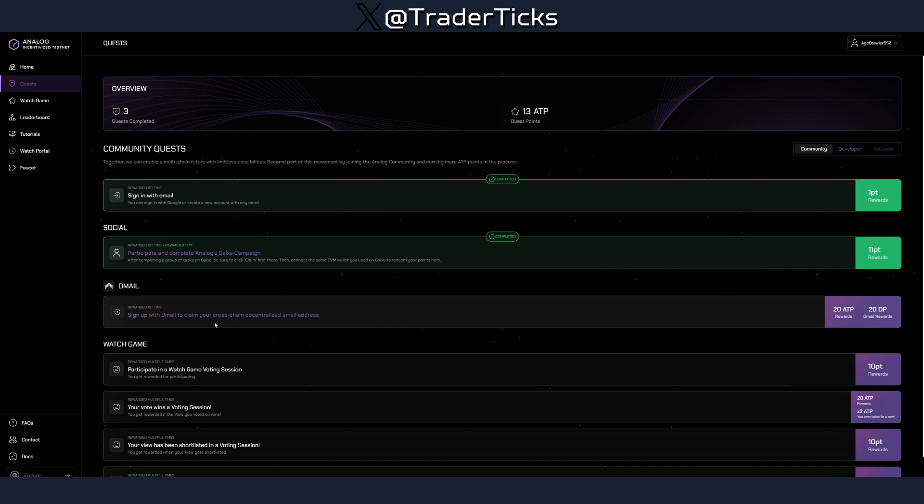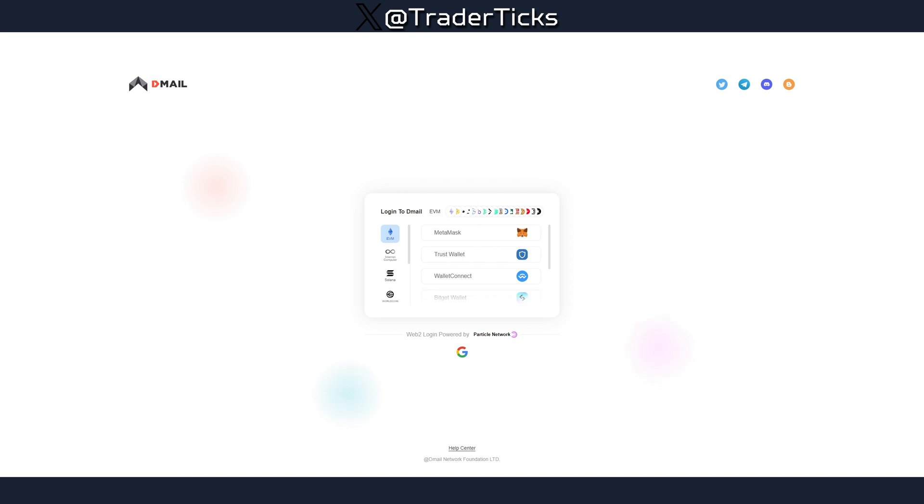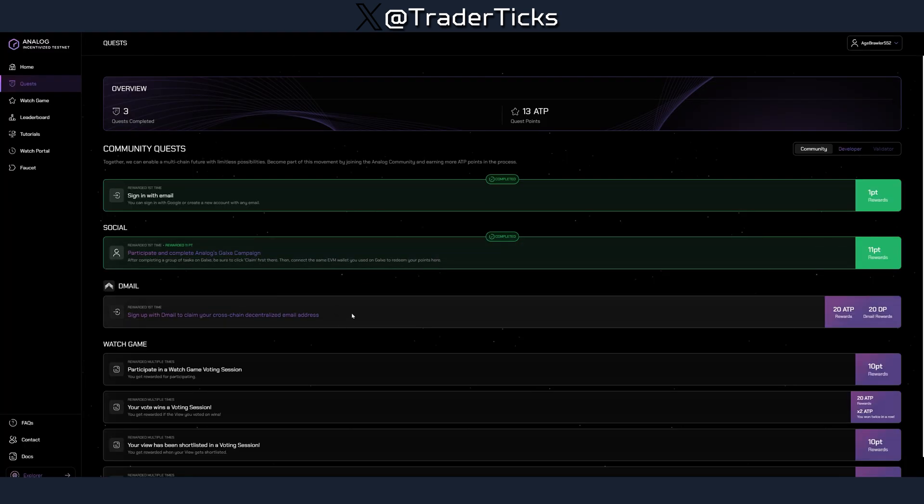There is also a new quest that just appeared: sign up with your email to claim your cross-chain decentralized email address for 20 points. Do that as well — it will refer you to an email service and if you don't have one you have to create one to earn the 20 points. So yeah, the farm here is going to be super easy — it's the community phase, easy farm, coinless pick, why not. All links with steps will be in the description, and I'll see you all with the next one.